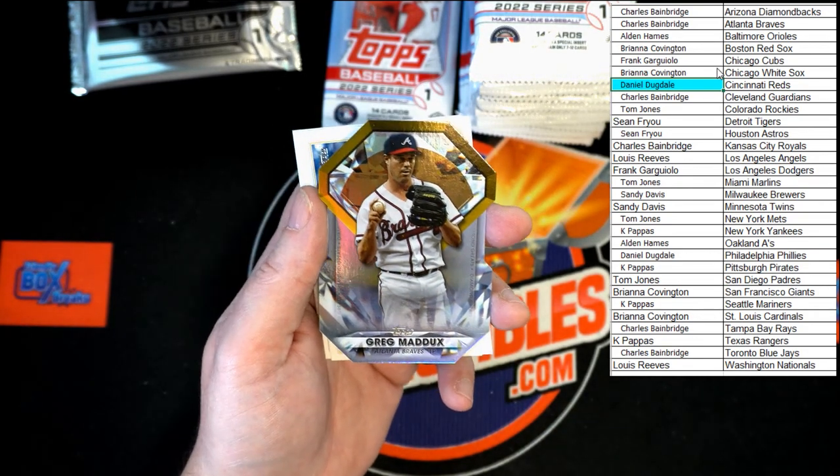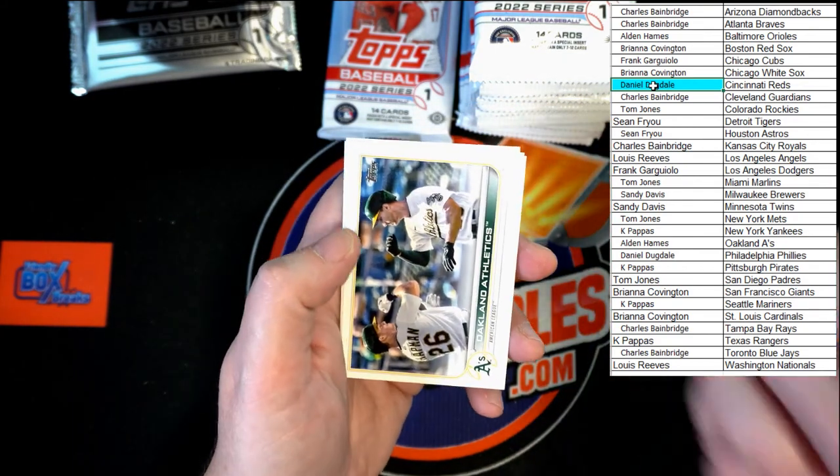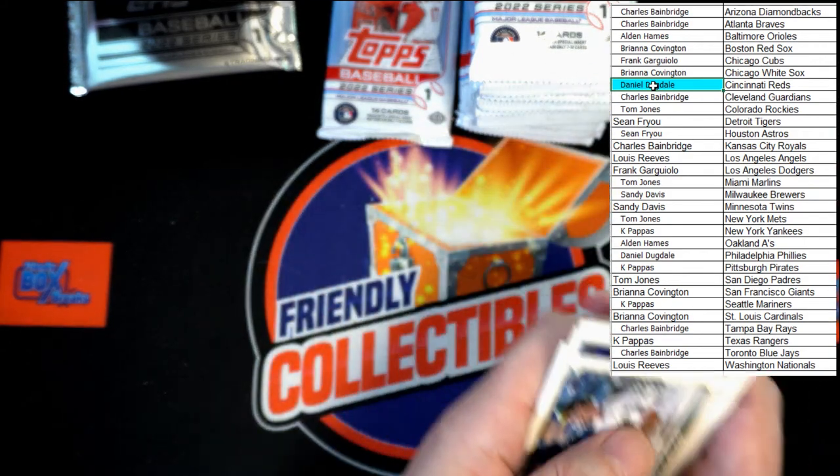Very nice. I know it's just a die cut — jeez, move on. You got A's, Bard, Pearson. And Howarth. And the Reds.